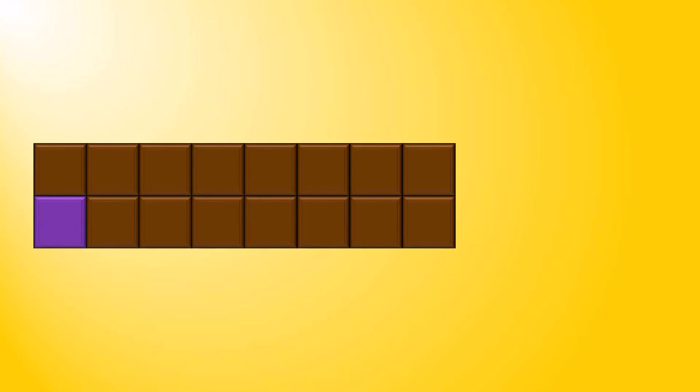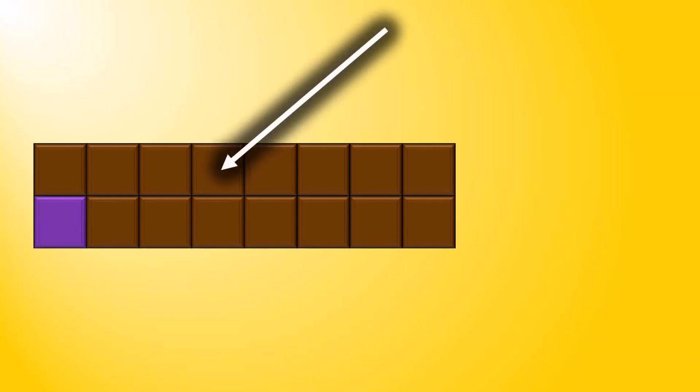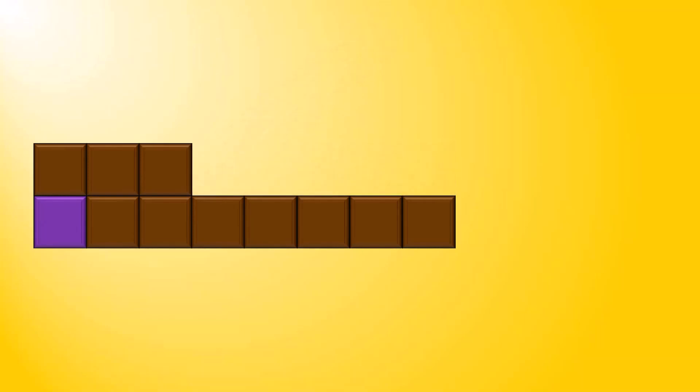Then it becomes my turn. I might choose this square here, and so I must consume everything above it and to the right of it. This time, there's nothing above, but there are 4 pieces to the right, so in total I consume 5 pieces of chocolate.